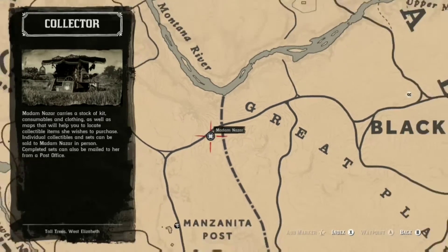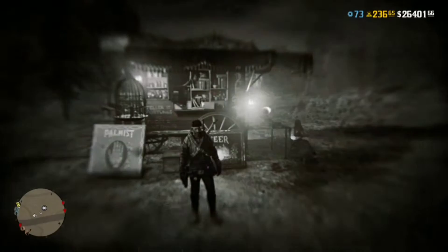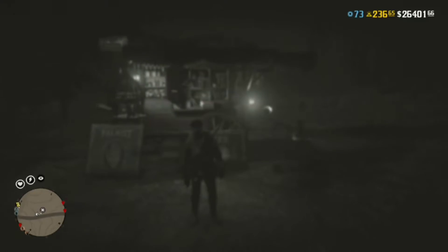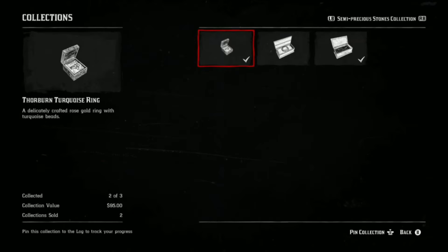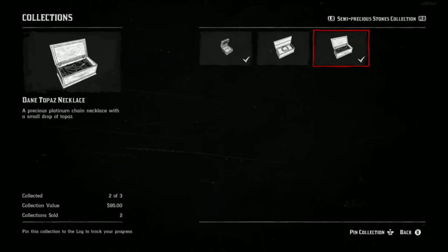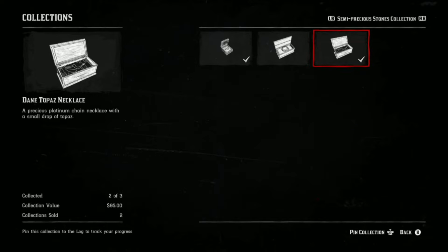In just a sec guys, I will show you where you can find all three collectibles. The locations change every single day, which is why I do these videos every single day. Collect all three and you get ninety-five dollars and one thousand XP, plus 300 XP for collecting each of these three collectibles. There's a link in the description which is a solo money and XP glitch.